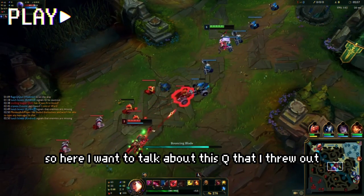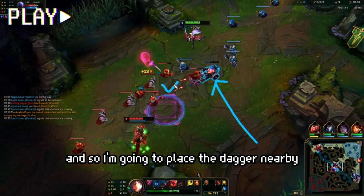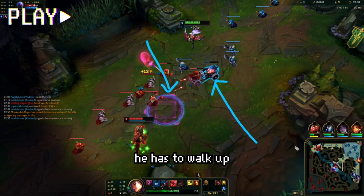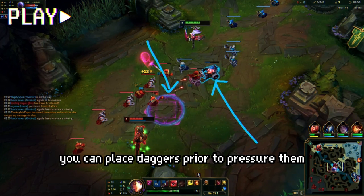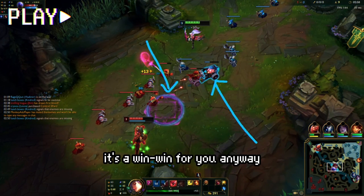Here I want to talk about this Q I threw out. The purpose of this dagger is to pressure the cannon wave, so I'm going to place the dagger nearby between him and the cannon so that if he wants the cannon he has to walk up. If you know how the enemies are going to move for CS, you can place daggers prior to pressure them — you can either make them walk into it or zone them out. It's a win-win either way.